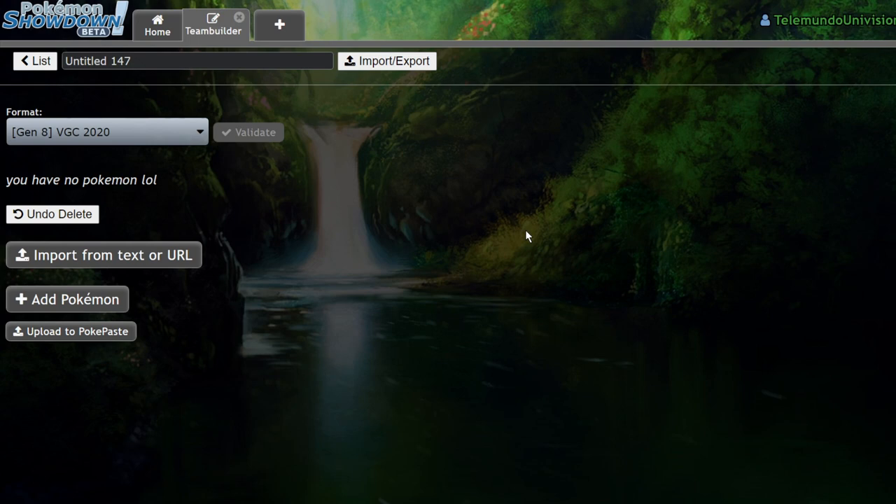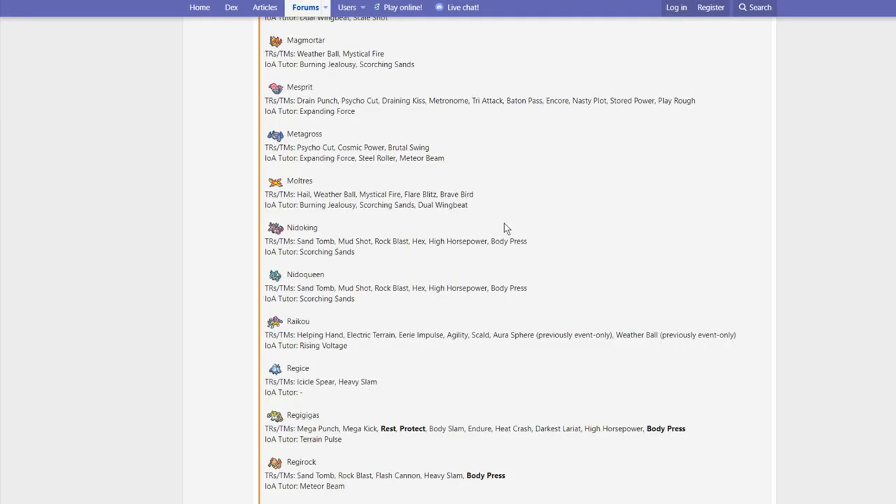Today we're talking about something really important to the future of VGC: the returning legendaries and some other Pokemon. As of right now, we only know about returning legendary Pokemon for certain and a couple of other ones. However, there was a data mine that revealed some other Pokemon had their code in the game already. So just know going forward, this contains some spoilers. Comment down below what you think is going to be the most notable moveset change in the DLC, and leave a like if you enjoyed the video.